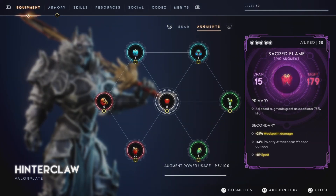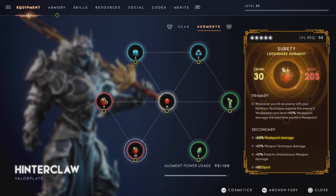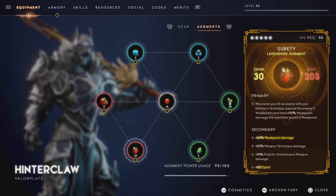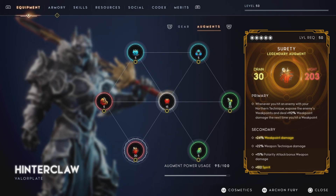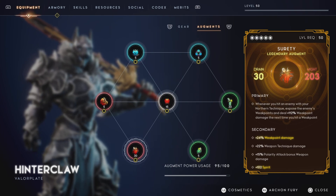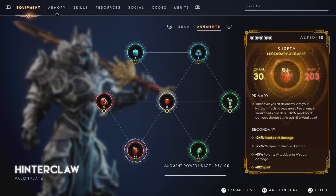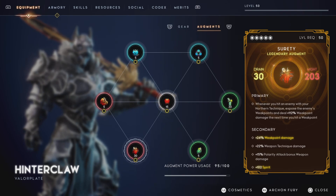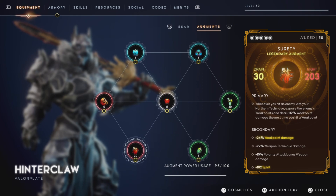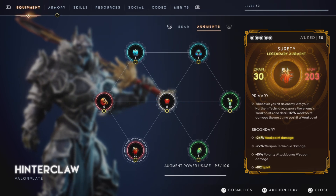Let's jump over to augments. This is where things are not 100% perfect yet. Looking at the Surety — this isn't the best in the game but it's really good. We got 112% weak point damage from the Surety, so the next attack does 112% more weak point damage. Then on top of it, the secondary is 24% weak point damage, 22% weapon technique damage. But then 15% polarity attack bonus weapon damage — that's a throwaway stat, so it's not 100% god roll but it is close.